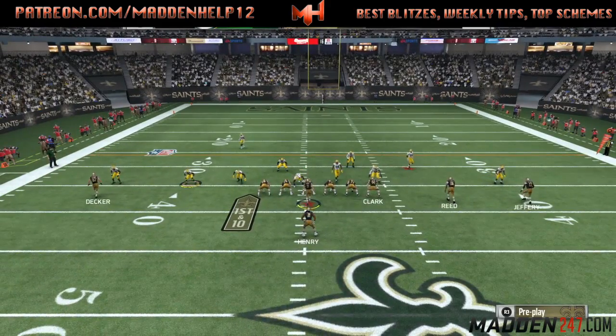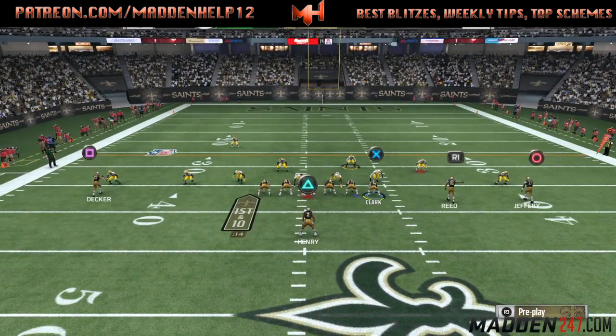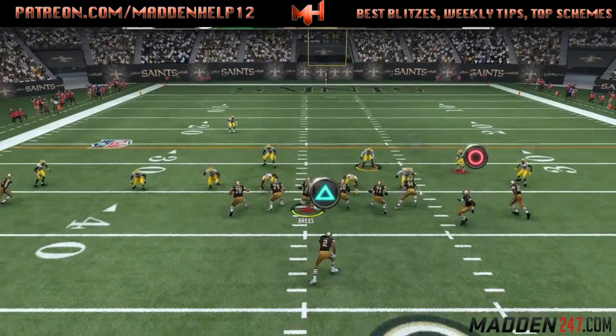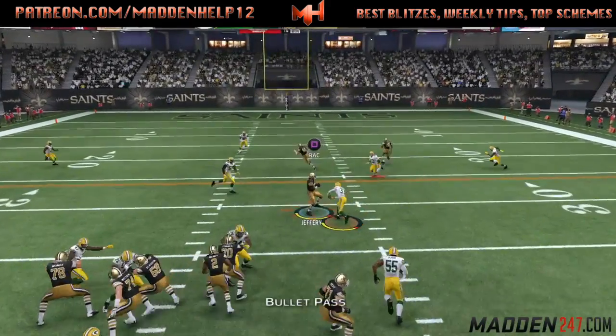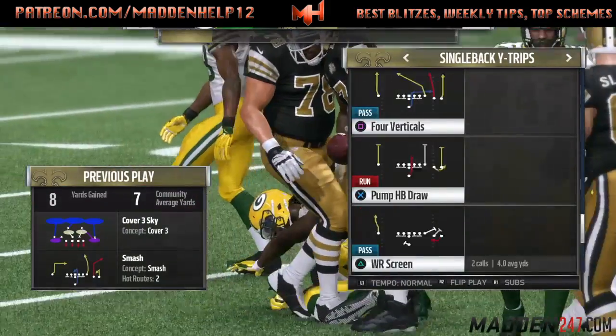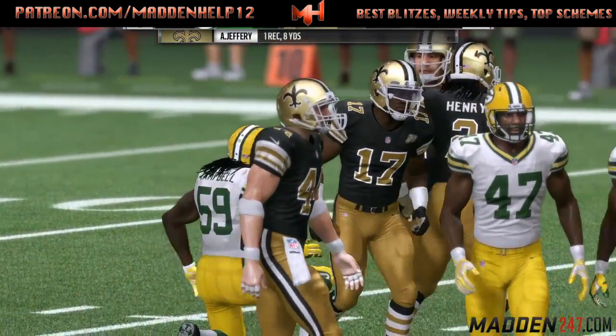You see here, we're going to audible using the motion out route, motion out Alshon Jeffrey in, and I'm using the identifier so I can see where he's at. I see him jump out, so I try to throw a quick bullet pass inside because he tried to jump outside, which made me believe that I could fit that ball in there.